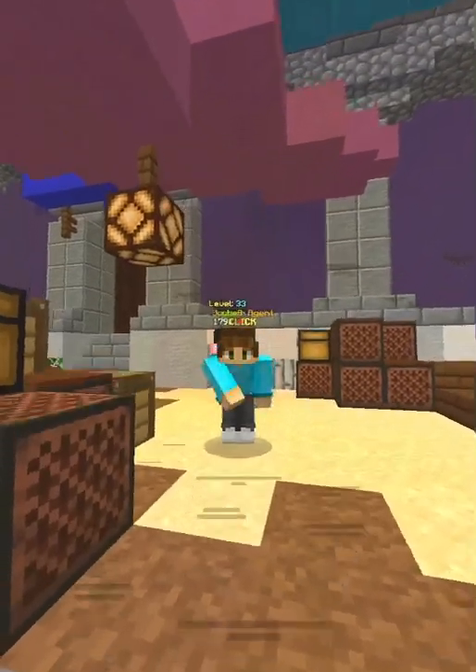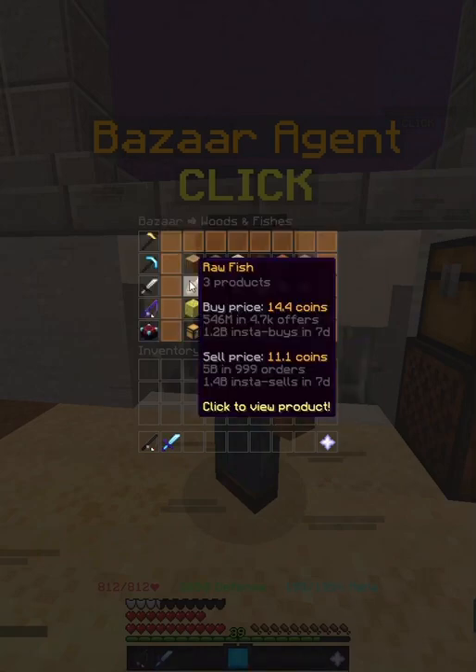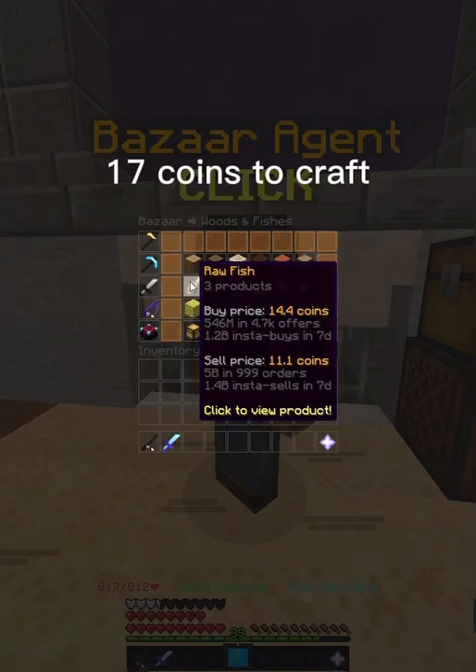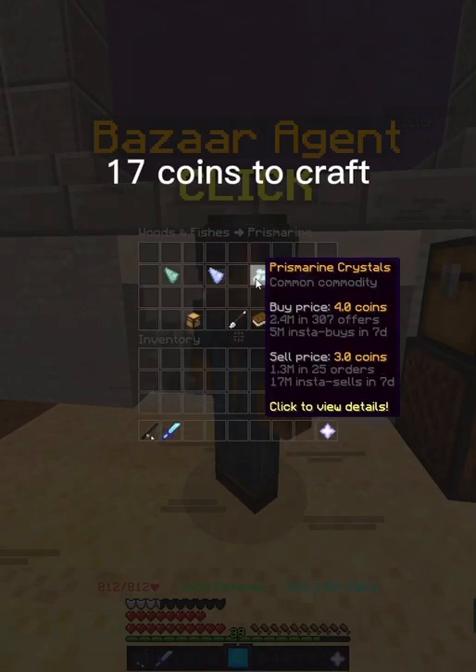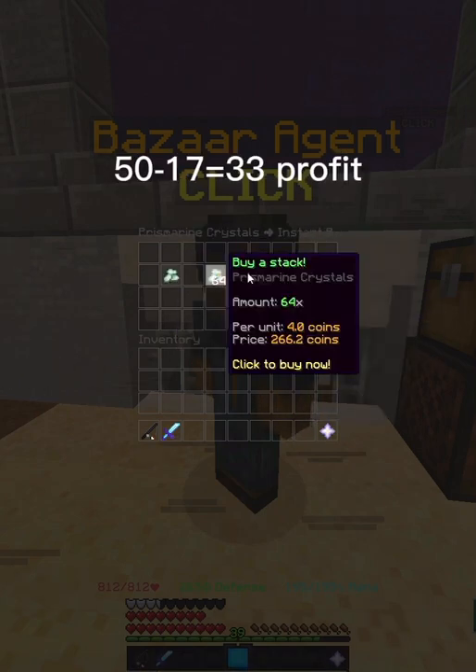This is one of the best bazaar flips. Lightbait sells in the bazaar for over 50 coins, but all you need to craft it is one raw fish, which costs about 11 coins, and two prismarine crystals which cost three each. So under 20 coins to make over a 30 coin profit.